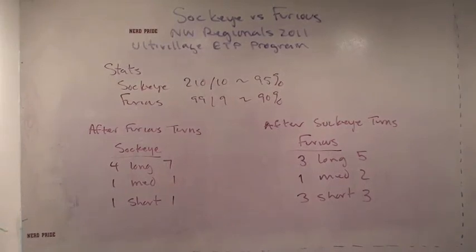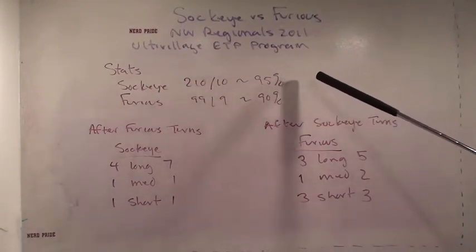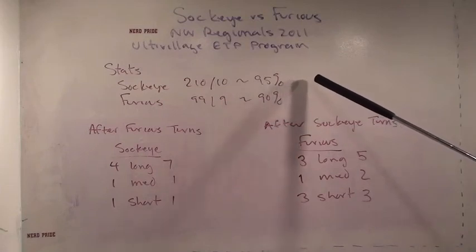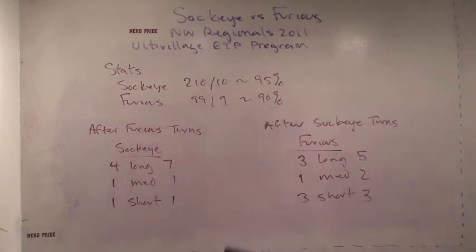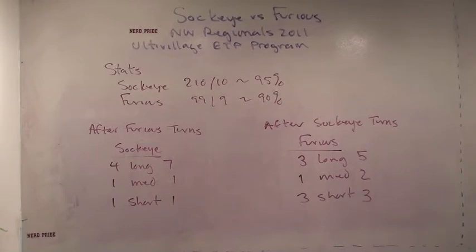First the stats. Sockeye throws 210 passes with 10 turns, that's about 95%. There are two points missing from the film — the first two points of the second half. Other than that the whole film's here. Furious throws 99 passes with 9 turns, so roughly 91-92%.